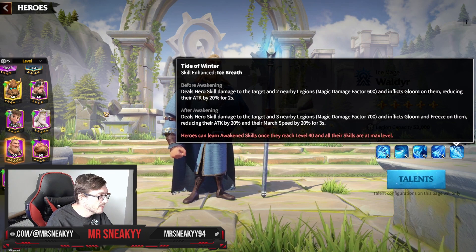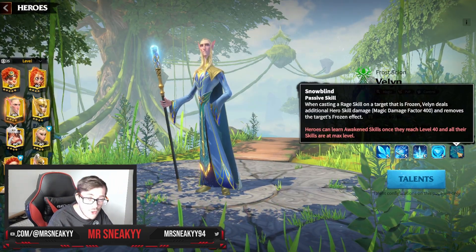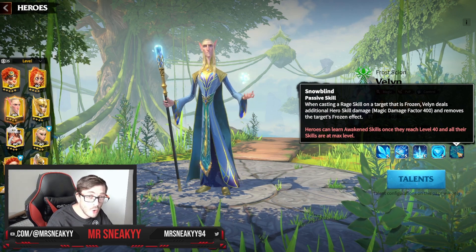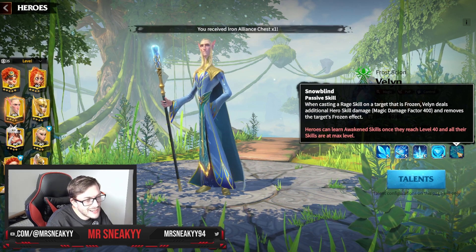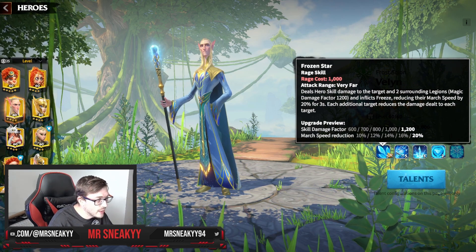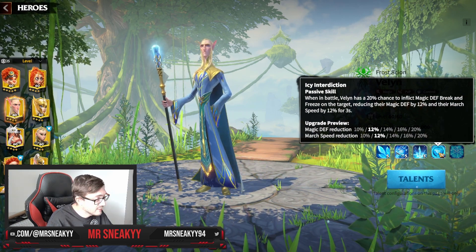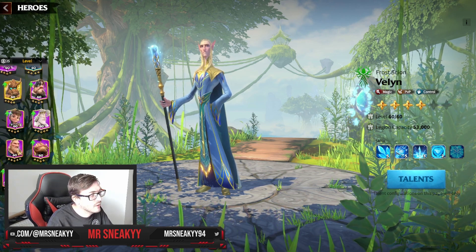When you have Wild Deer primary in the awakened state, you're going to be able to freeze targets, which is very important. When Valen is also awakened and goes to cast Skill 1, if the target is already frozen, he immediately deals 400 damage and then flings for 1200 damage, freezing them again. Valen can also freeze targets with his own skills via icy interdiction, which is random chance, but you can always guarantee it with Wild Deer.